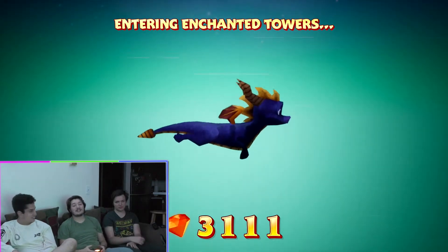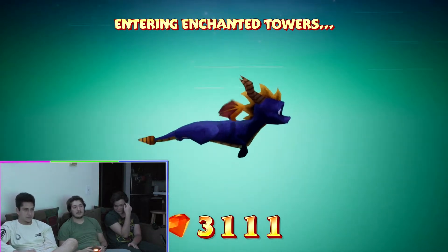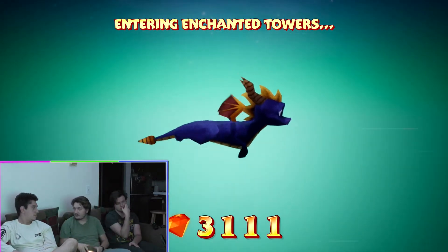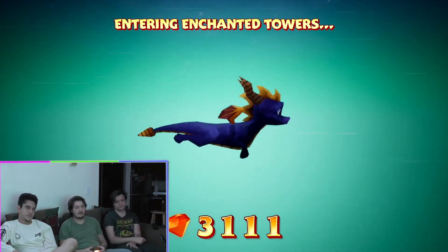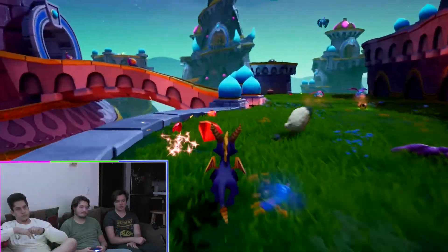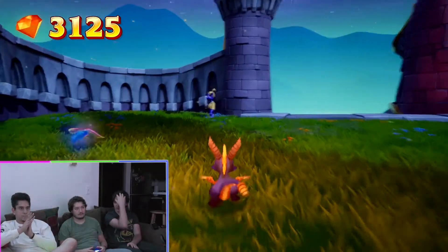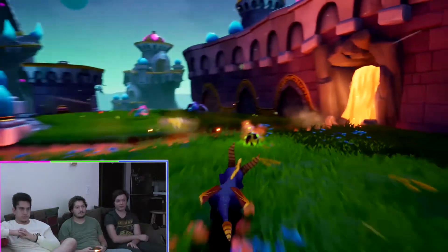This one can get a little annoying, specifically because of the Sergeant Byrd mission, because there's so many of these little flying monster guys that you have to grab. But it's gotten a lot easier because you have that permanent gem finder. In the original game, you didn't get the gem finder in Spyro 3 until after the fourth Sparks world — after the third one. I never understood that because he had it in Spyro 2 just by default. So why go backwards? It was a step back. At least this remake fixes that.